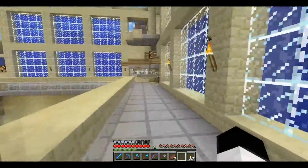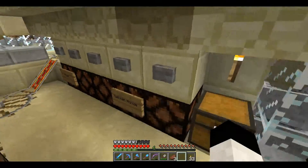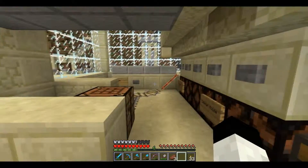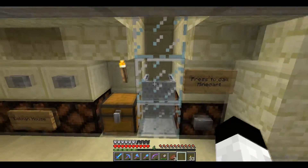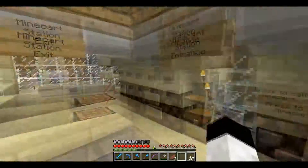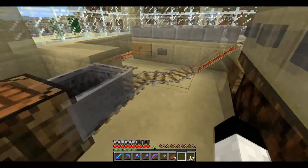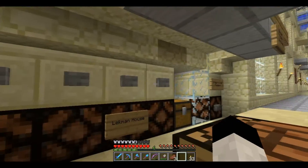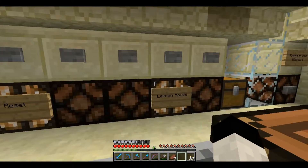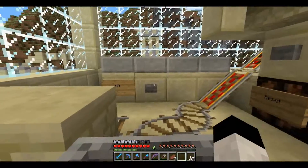This is the train station, or mine cart station rather. Right now it only has one destination: the Leckman House. It's actually a really good setup and it's pretty compact because I had to fit it in this whole area. You can press to call the mine cart, so it comes up here. Then you get in and you can choose one of four destinations. I can pick here, but then I can also reset it and that'll let me choose something else, supposing there were other options. Then if I press this, I go.